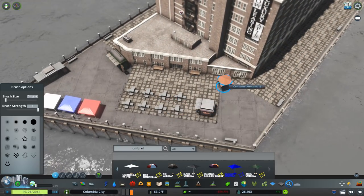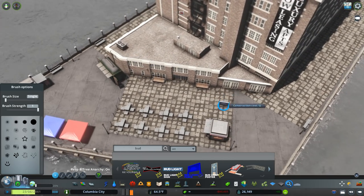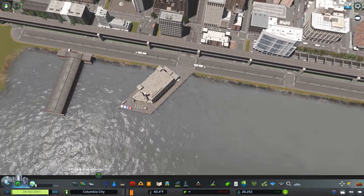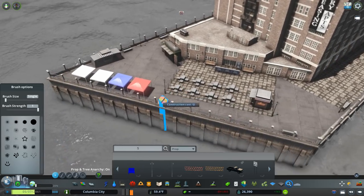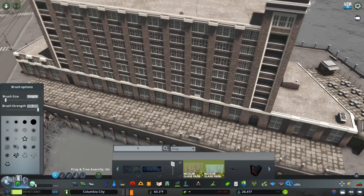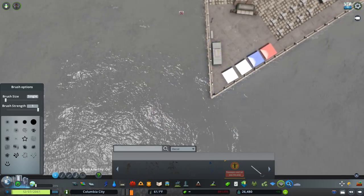We're placing a bunch of props here — different tents and various things. I'm trying to make this look nice, like maybe some sort of restaurant out here. I just want a high level of detail compared to what I usually do and have it look reasonable. The wharves are going to be diagonal, but the ends are going to be parallel to the road.